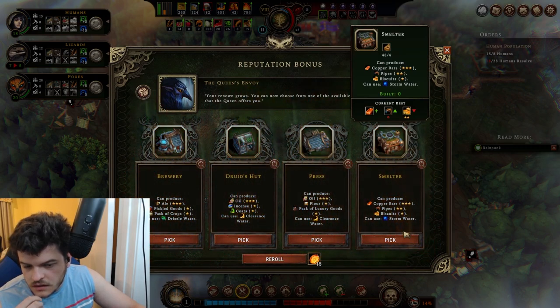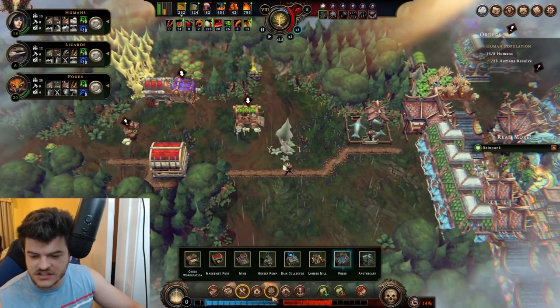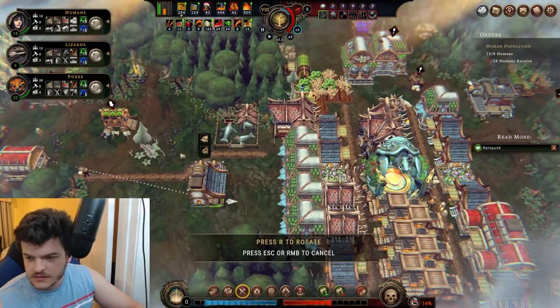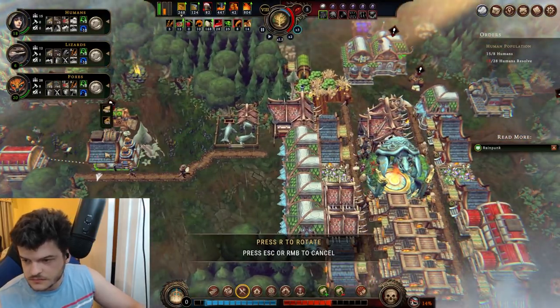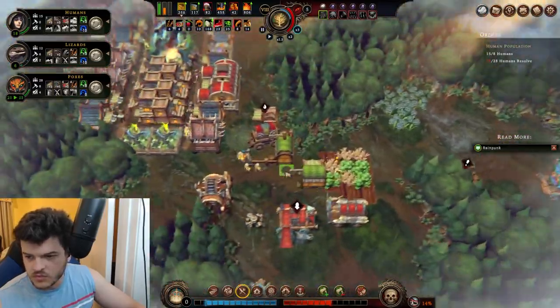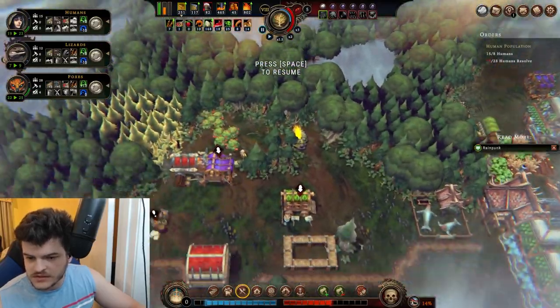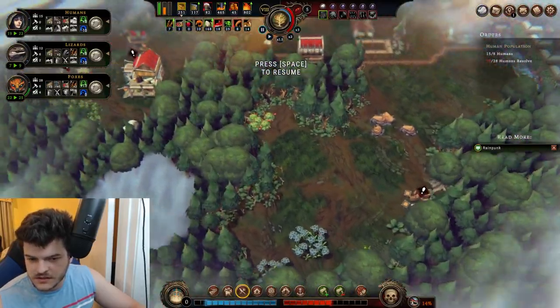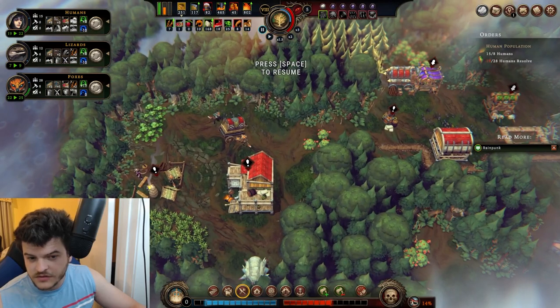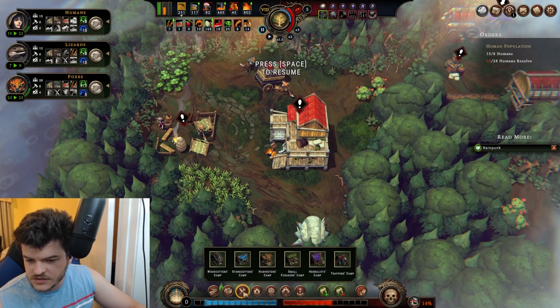Forester's hut? Yep. Flower — at least there's some way we can make flour here. What I think would be great is if we could find some fertile ground. There's some over there — which could work. So let's do it this way — let's get the Forester's Hut.